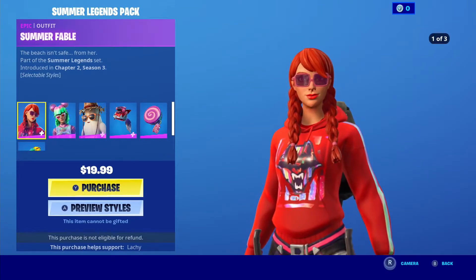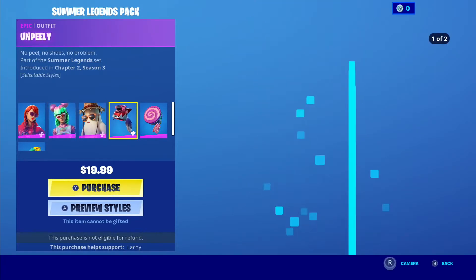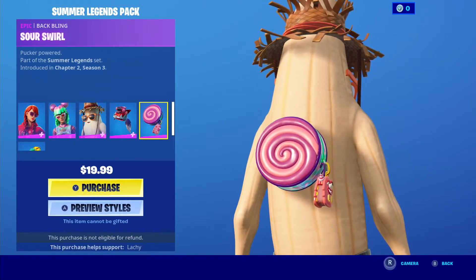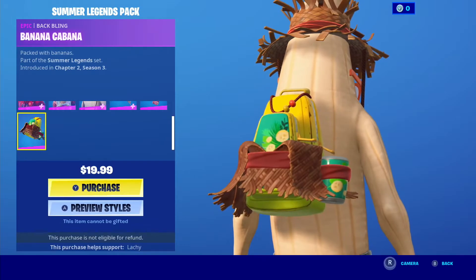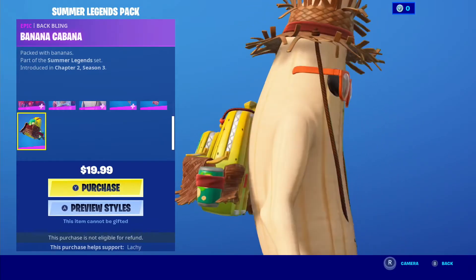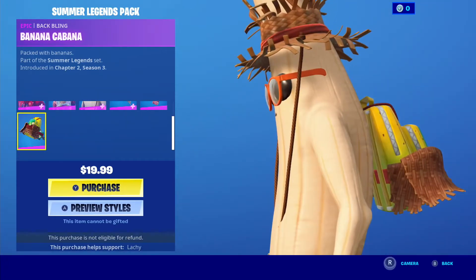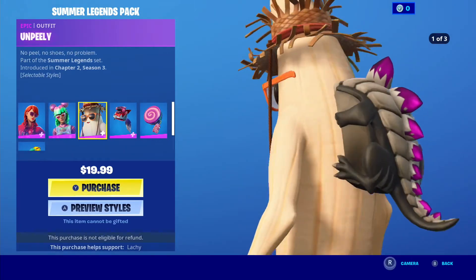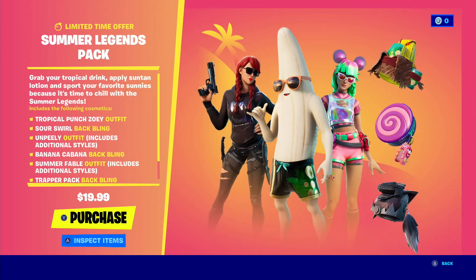Zoe and Fable — I like Fable more than Zoe, I'm just gonna say that. But the Trapper Pack: Sour Swirl and Banana Cabana. The backbling doesn't really match the unpeeling skin. Kinda looks weird with it — I'd rather rock him without a backbling. But he looks sick, holy crap.